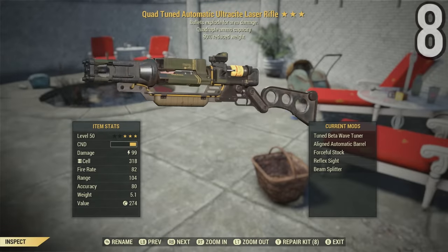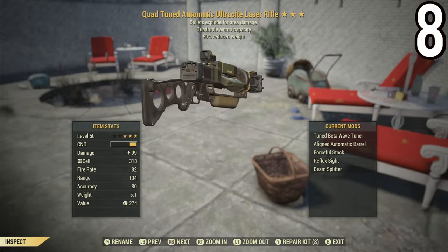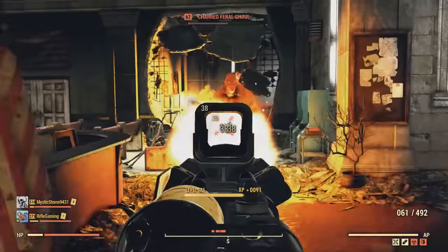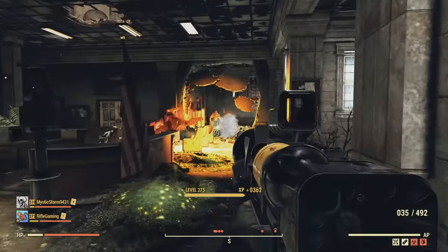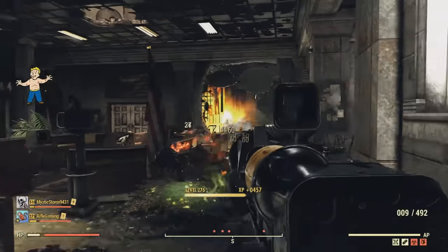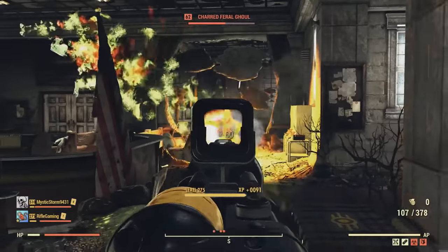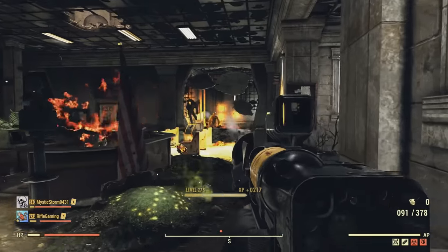This next one is absolutely amazing for crowd control. I have a quad-tuned automatic ultracite laser rifle with 90% reduced weight. Check out all these ghouls I was able to take out easily with one mag within the Charleston Capitol building. It's ridiculous how much this thing shreds. The only downfall is that it can break pretty easily over time, but overall it's an extremely solid and rare weapon.